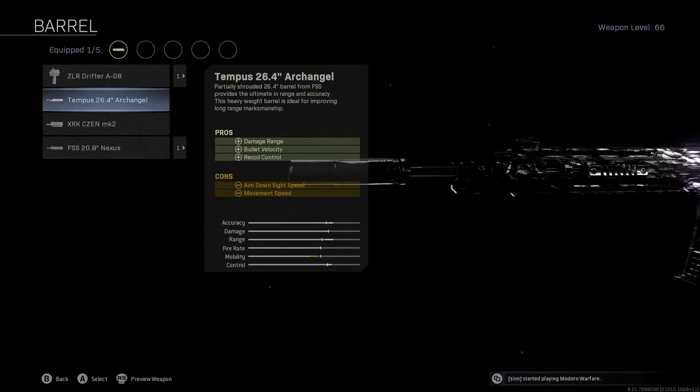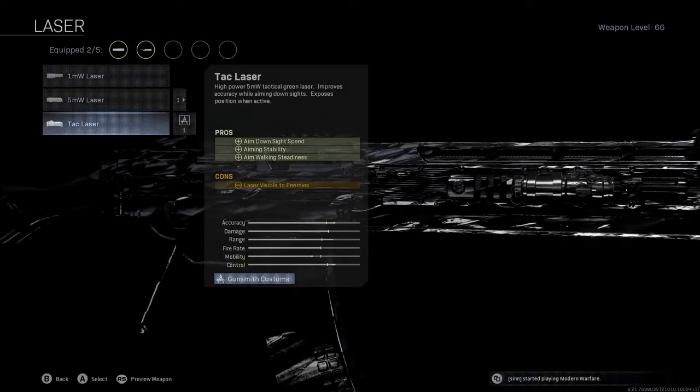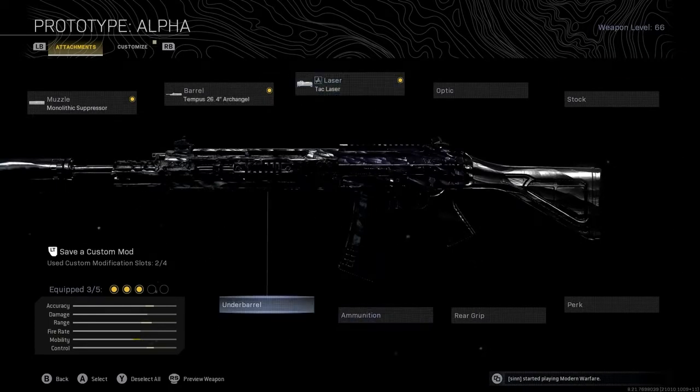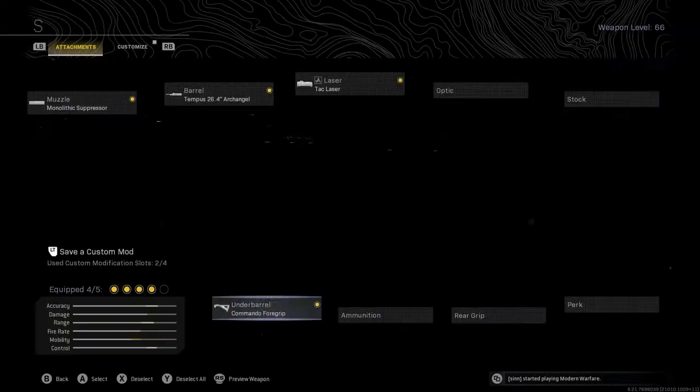This Grau is pretty much the meta build. You'll want to have the Monolithic Suppressor for weapon suppression along with increased damage range. Then the best barrel is the Archangel Barrel, which gives you increased damage range once again as well as increased bullet velocity and recoil control. Then you want to have the Tac Laser, which increases your aim down sight speed, aiming stability, and aim walking steadiness — all contributing to making this gun even more of a laser.